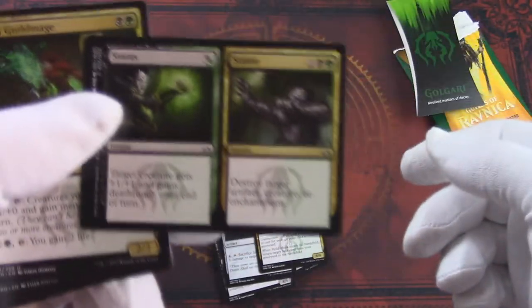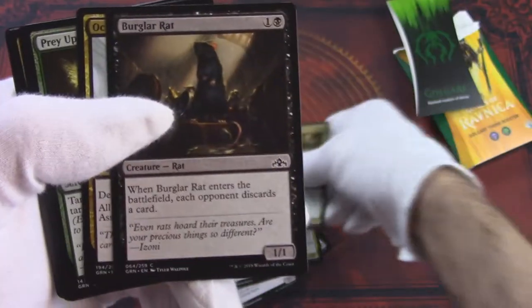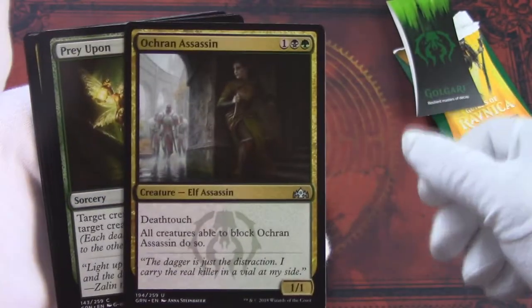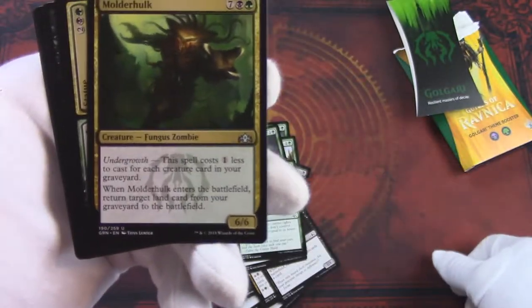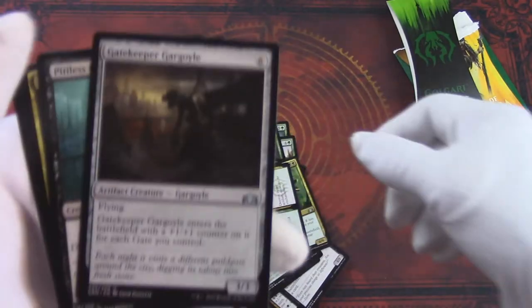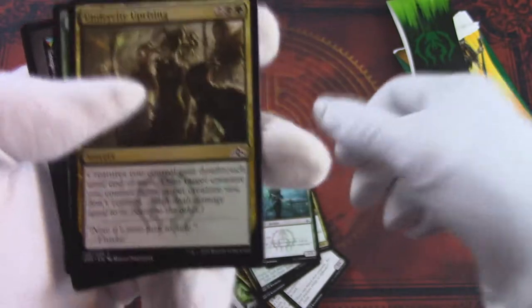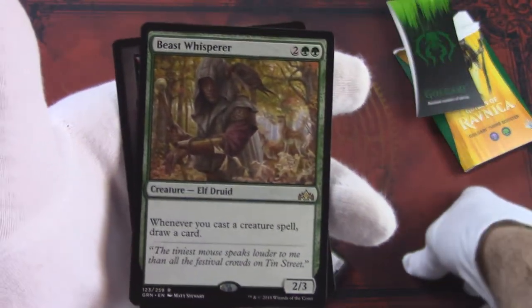You've got Status and Statue, Swarm Guildmage, another Burglar Rat, Ochran Assassin — which is also a pretty nuts card — Prey Upon, Molderhulk, another one, another Status and Statue, Gatekeeper Gargoyle, another Pitiless Gorgon, Undercity Uprising, and a Beast Whisperer, a pretty cool elf.